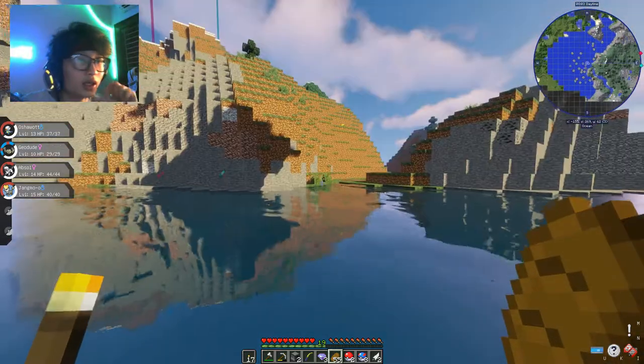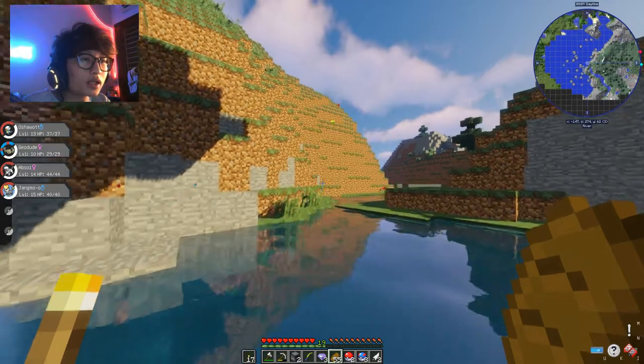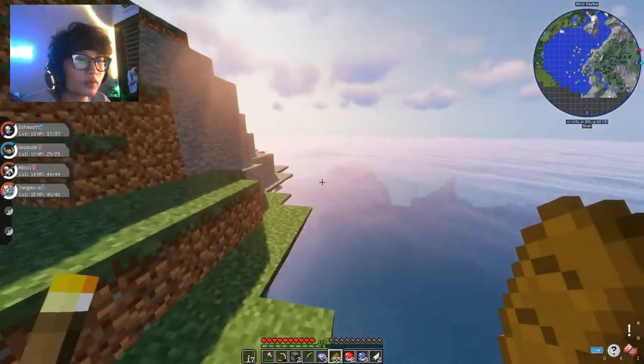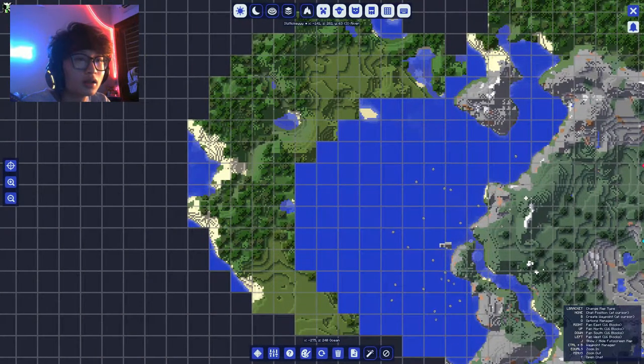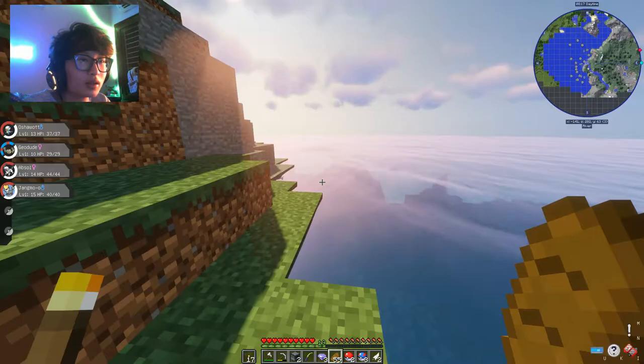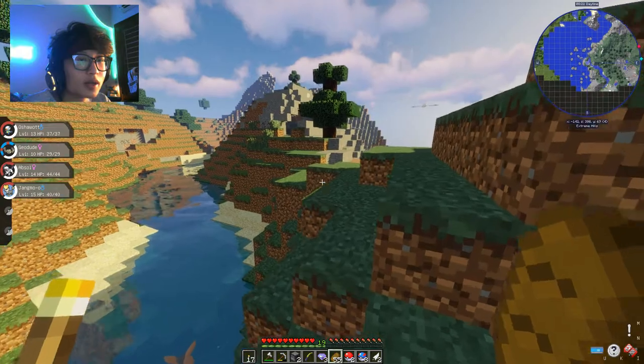Wait, I need to go back. I don't know why the journey map says there's a Pokemon Center right there but when I try to come near, it's gone. I will show you. Yeah, it's gone. See? They're disappearing. Okay, you know what? Let's go back. Let's go mining.